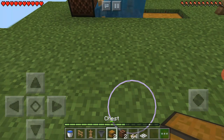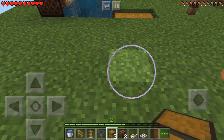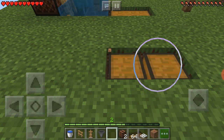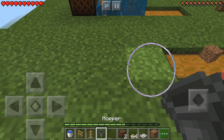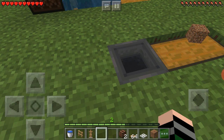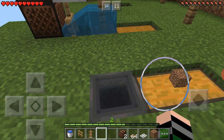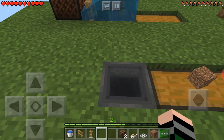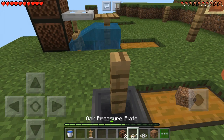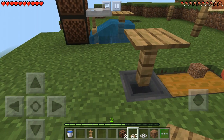First, all you want to do is dig a hole like that, place a large chest inside, then get a hopper, crouch and place the hopper right on the chest. Do that same thing here — crouch and put the pressure plate on top.